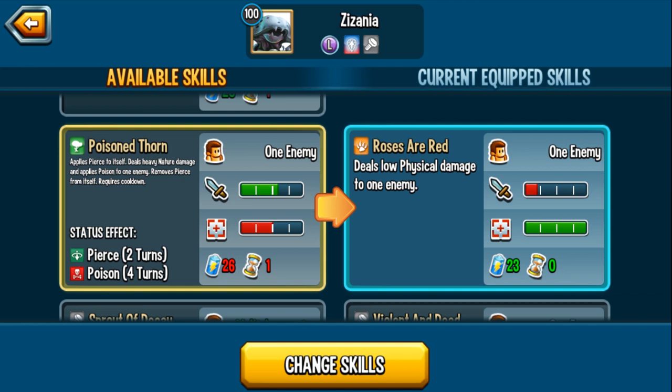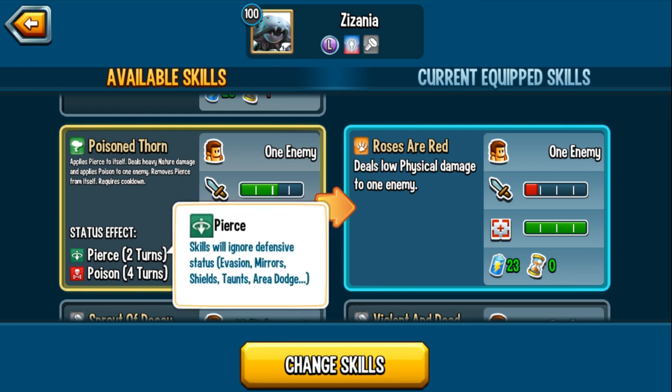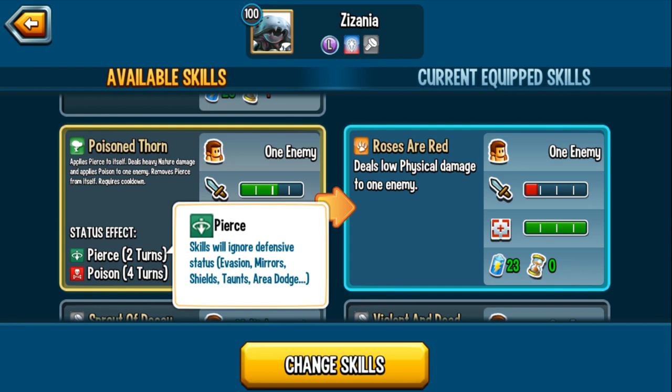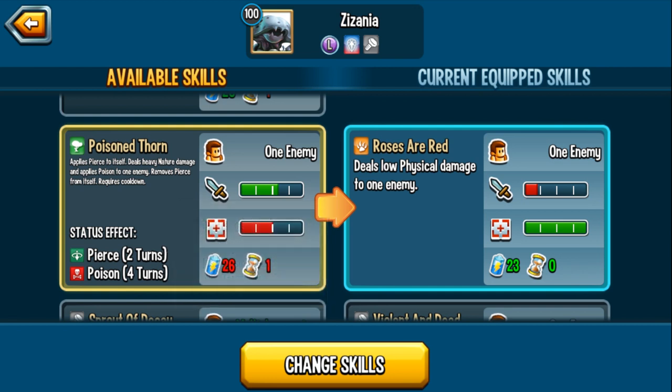It's even more than that because you're not only ignoring positive effects — you're ignoring effects like Area Dodge. And it's not just status effects, it's also traits. For example, if you're facing a Wyrm Lad and you have Pierce on, you can attack the Wyrm Lad with an AoE skill. If you're facing a monster that has Taunt, you can attack whoever you want. Pierce is incredible — it's game changing, in my personal opinion.